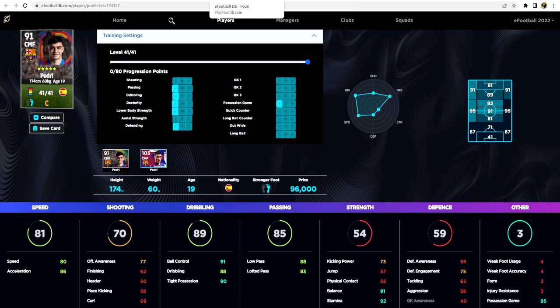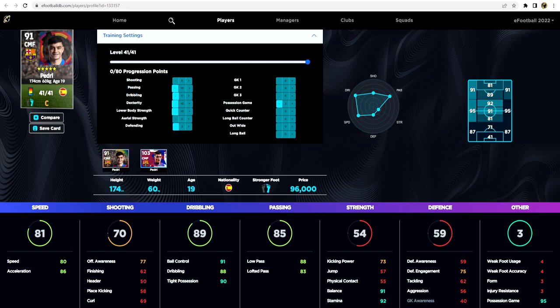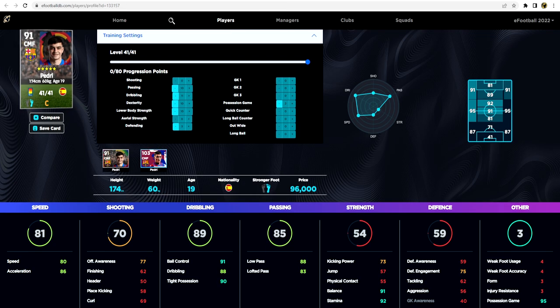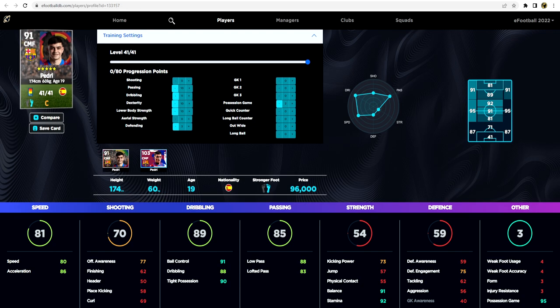This standard Pedri is a little more solid — same stamina, better balance, better tight possession, better dribbling, better ball control, and faster. The only thing that lets him down is his shooting stats and offensive awareness, which brings his overall down to 71 compared to the legend card, but there's so little difference between them. At 96,000 GP, he is an absolute bargain. And that's it for Barcelona — let's move on to Bayern Munich.